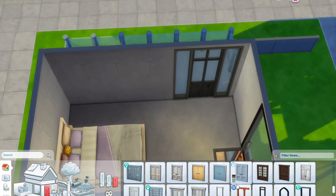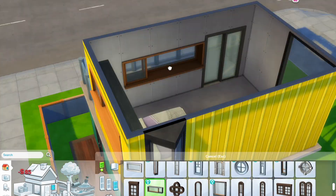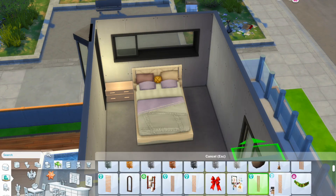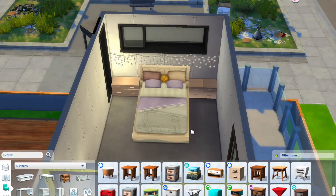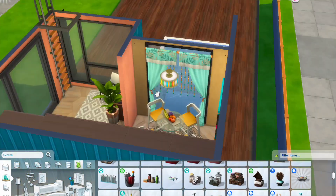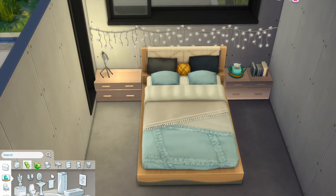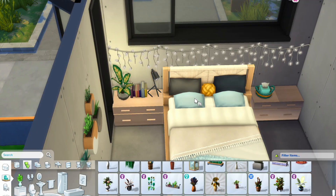I do imagine this whole build has only one sim living in it, but of course you can always customize it. You could turn the third level into another bedroom, or put a murphy bed from Tiny Living in the workspace to fit more sims. For the bedroom, I initially wanted to continue the purple pastel theme from downstairs, but I decided to go with blue instead. I placed a lot of plants here too — I just thought it would be nice to have plants.